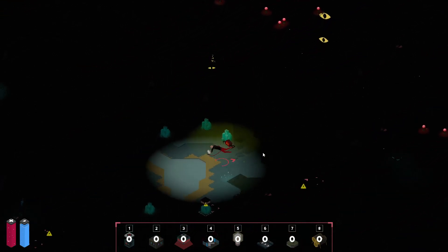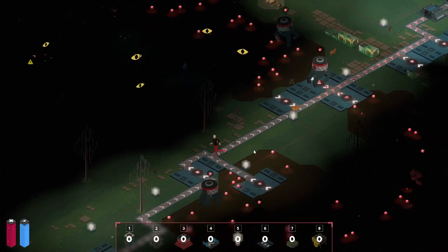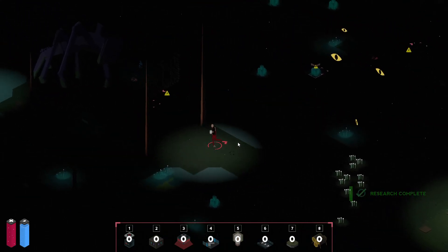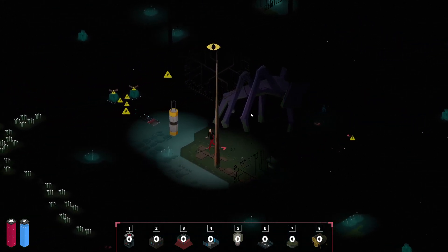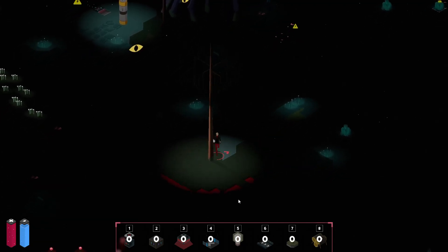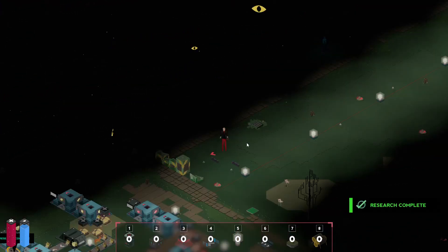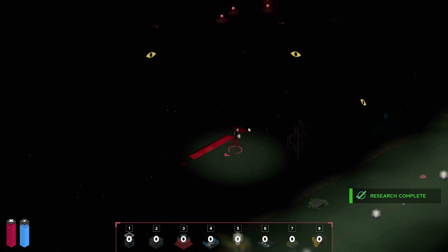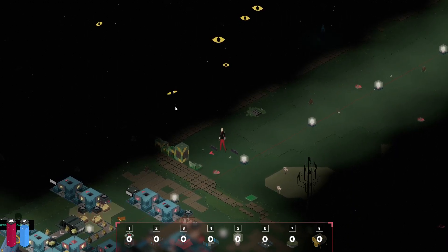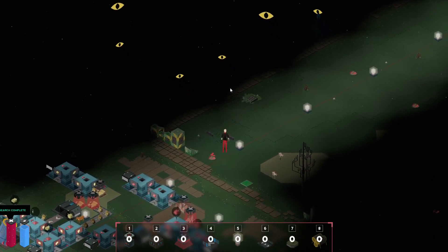I wonder if I can use the dodges to go through that blood water faster — that might be the strat. Here's some light and a weird structure. I'm going to find the blood water — there's some right here, but there was some that was closer to the house. I found it — it's just right here and this is not bad at all. If I can get a pump going here, we can just keep this light over here and use a couple more lights to light this area up — I'd still consider that part of base.